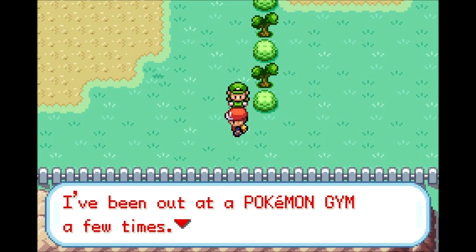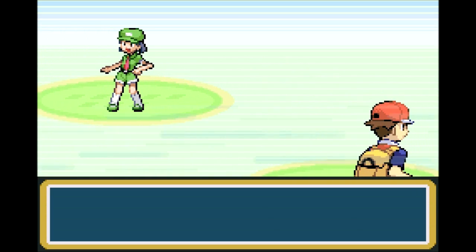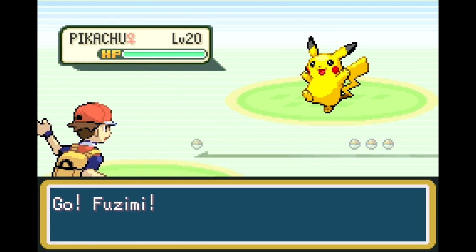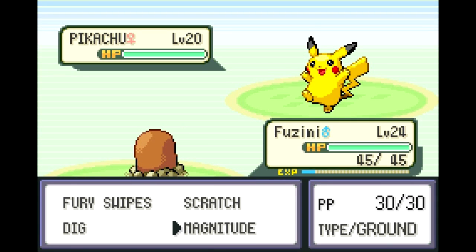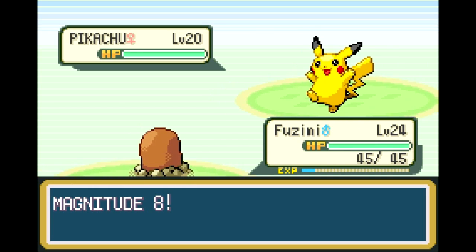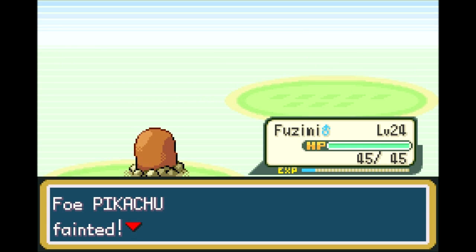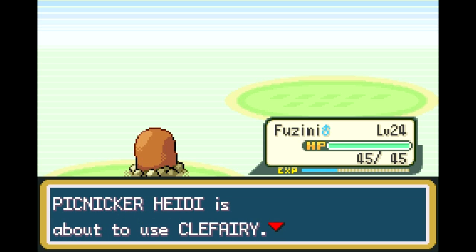An NPC says they've been going to the Pokemon Gym but always lose. Picnicker Heidi would like to fight — she has a Pikachu out front and I have Fuzimi out front, my Electric destroyer. Magnitude 8 will take out Pikachu, no question — and I got a critical hit just in case Pikachu wasn't sure I absolutely kicked its ass.